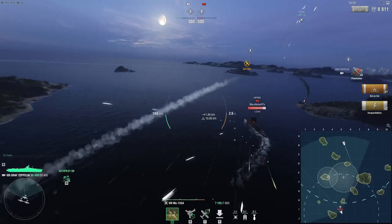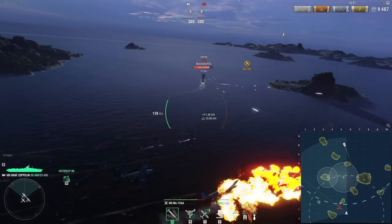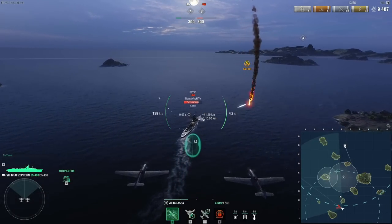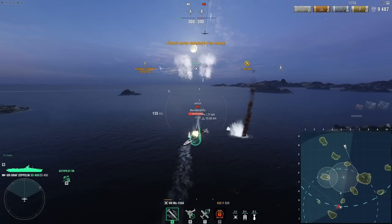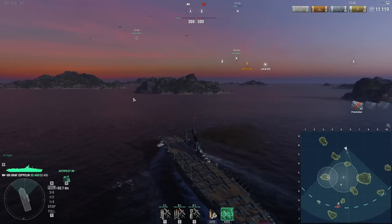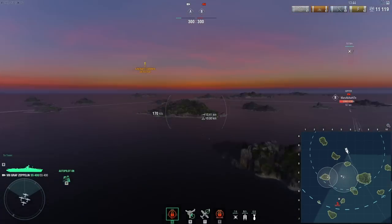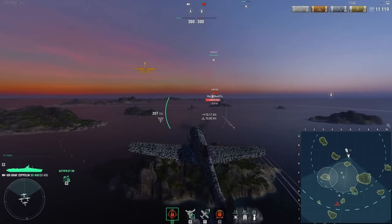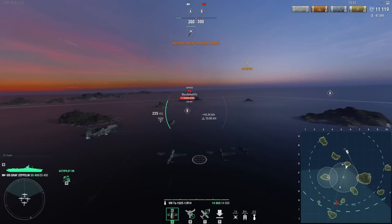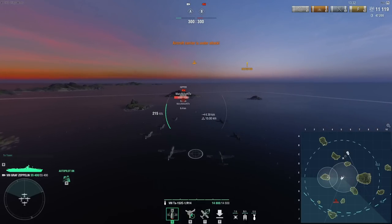8000 damage. We're gonna be able to do a second drop and then we'll go with dive bombers. What I want to do is basically stop behind that island, more or less — somewhere around there so he can't see me — and just keep dropping him. If he comes close, I'm gonna start disengaging and secondary him to death.